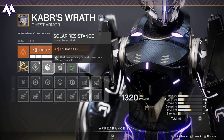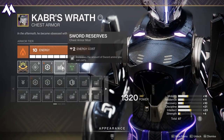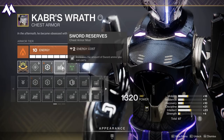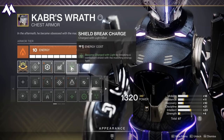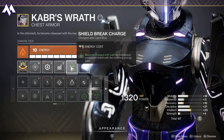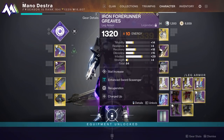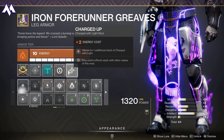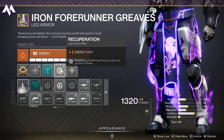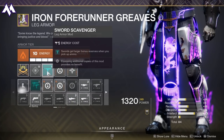In addition, I'm going to be using Solar Resistance, which is going to be really nice especially for the final boss room. Sword Reserves, of course. Shield Break Charge is going to be nice as well, as that will make me charged with light. Over on the Leg Armor, Enhanced Sword Scavenger is great because you can get more ammo. Charged Up will allow you to stack the Charges of Light, and Recuperation is great because it replenishes health each time you pick up an Orb of Power.